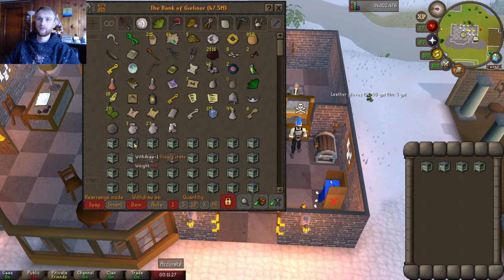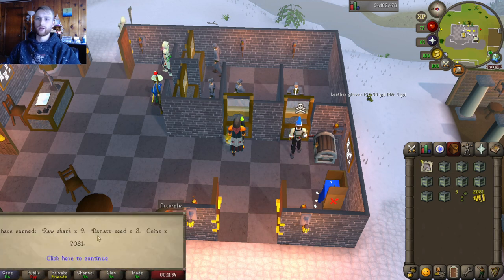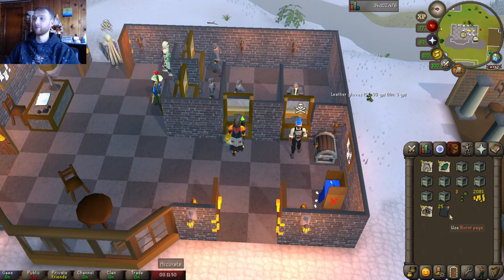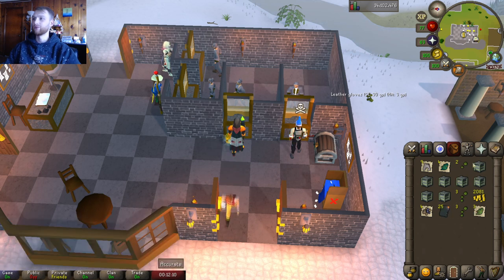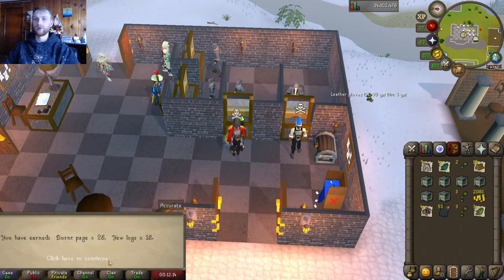Some raw shark and ranar seeds — those are extremely expensive — and about 2,000 gold coins. Four grimy lantadymes, four mithril ore, and more burnt pages — that's gonna come in very handy. We got two cadantine seeds, some more avanto seeds, and grimy iron leaves. More burnt pages and some yew logs.